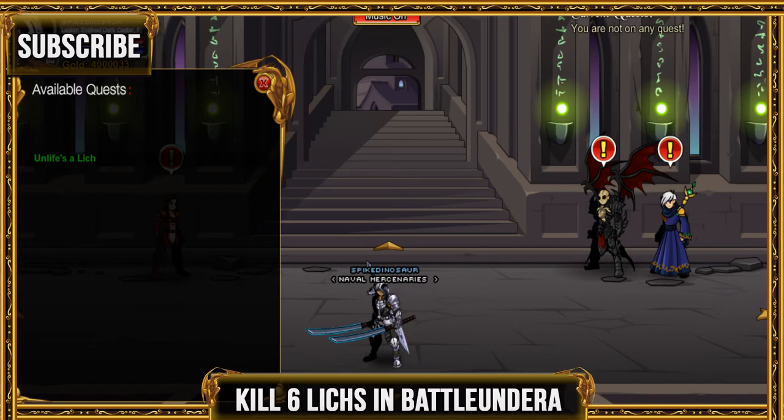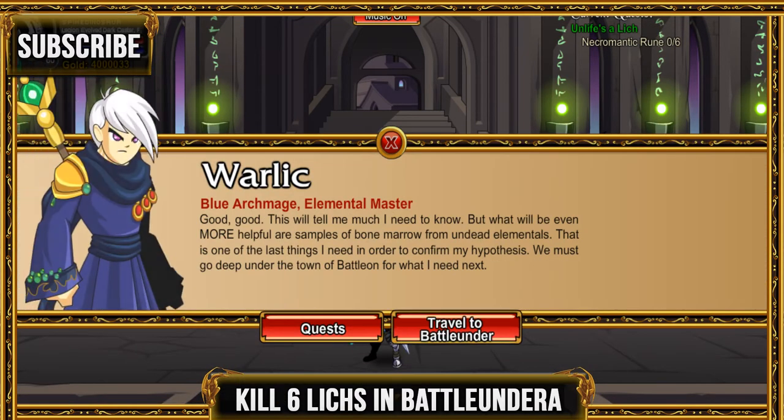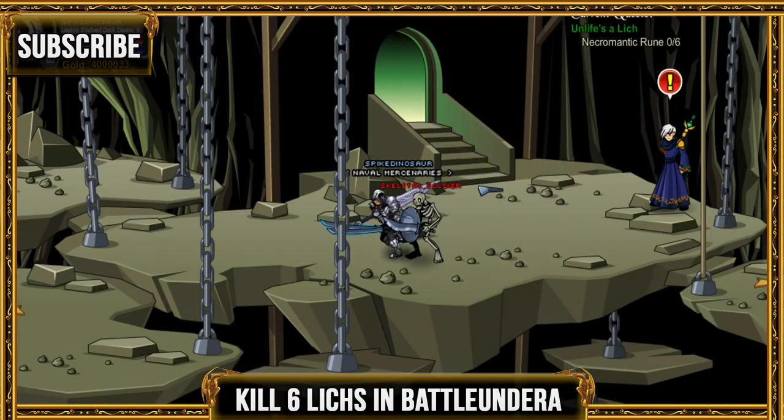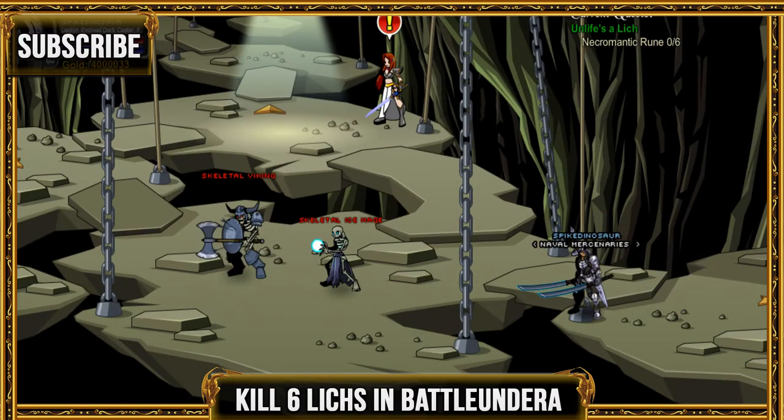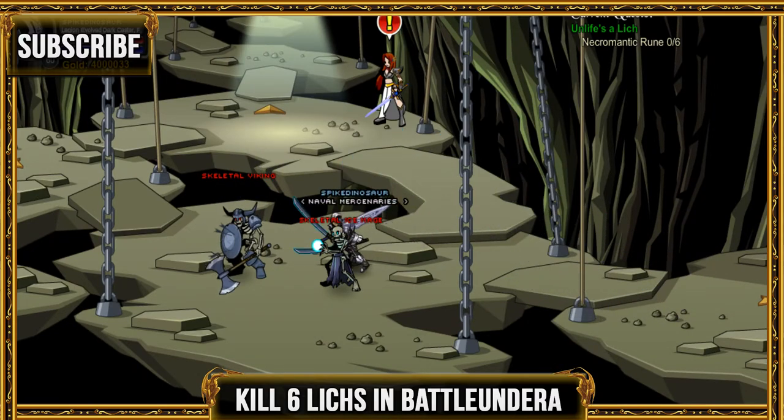For the next quest, you don't even need to leave Battle Under A. Go back and travel to Battle Under A and kill the liches there — kill six of them. Then go ahead and turn in the quest to Warlick.